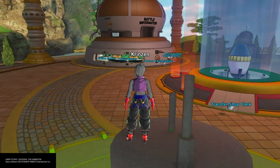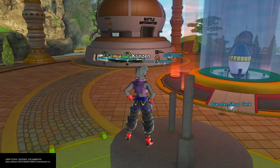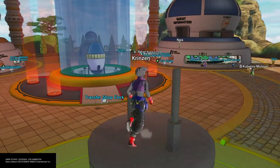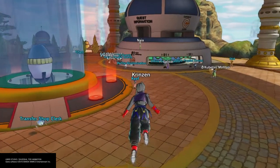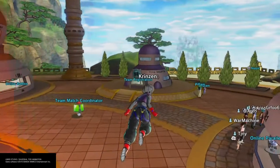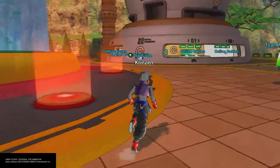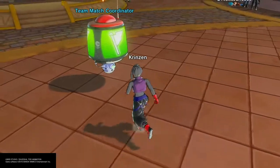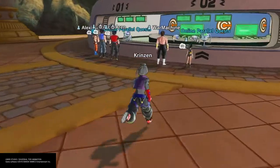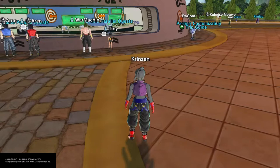Another thing they can do for Xenoverse 3 — kind of branching story paths. Give your character the choice between becoming good or, while they start off working with the good guys, over time they can become evil or neutral. So they're not always stuck being one of the good guys, it can go back and forth — or you could choose one allegiance and stay with it for the rest of the game, anything just to give it more variety.